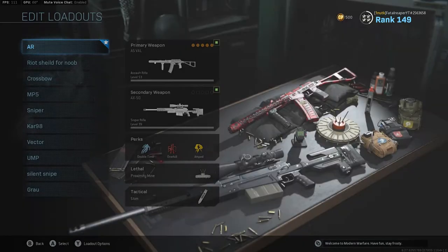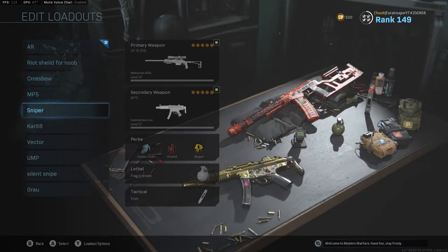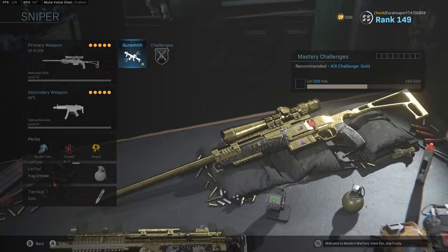What is going on everyone, it's Fatal Reaper today bringing you a video on the SPR, and I'm going to be showing you the best classes you can use for quick scoping or just using it as a normal sniper rifle. First of all, it is a marksman rifle, not a sniper rifle, so there are a few things you're going to have to look at in the attachments.